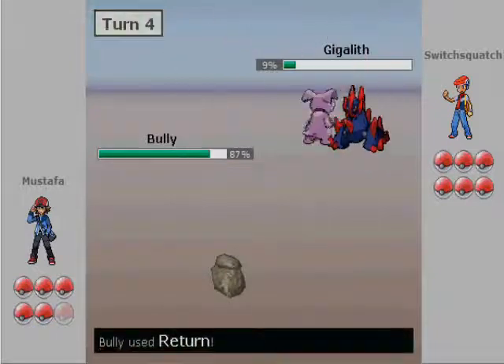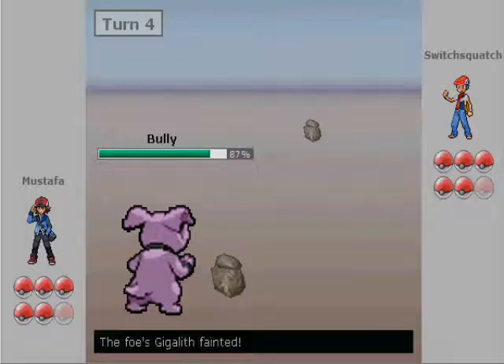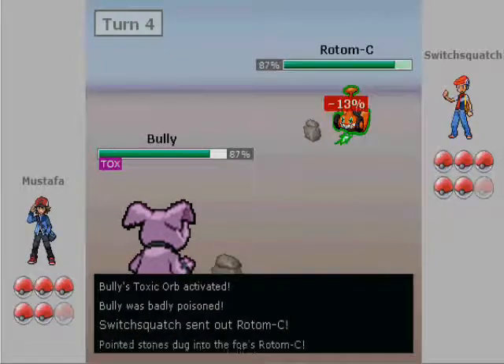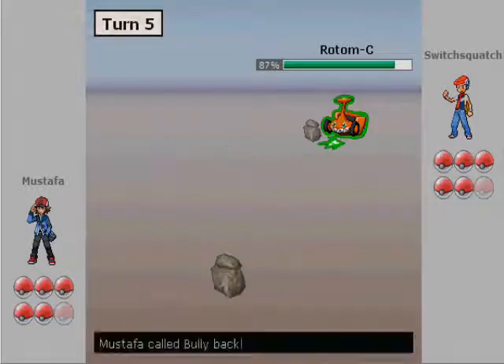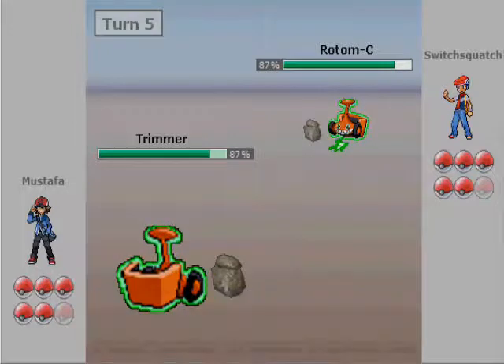I send in my Bully — this is a Quick Feet Toxic Orb. I go for the Return, knowing I can most likely take it out. The crit just secures it, but now I get my Toxic Orb up, so my speed is up to 310 or 311. I'm afraid of his next Pokemon being Scarfed, so I'm going to switch out and go into my own Rotom to resist anything it could possibly do.